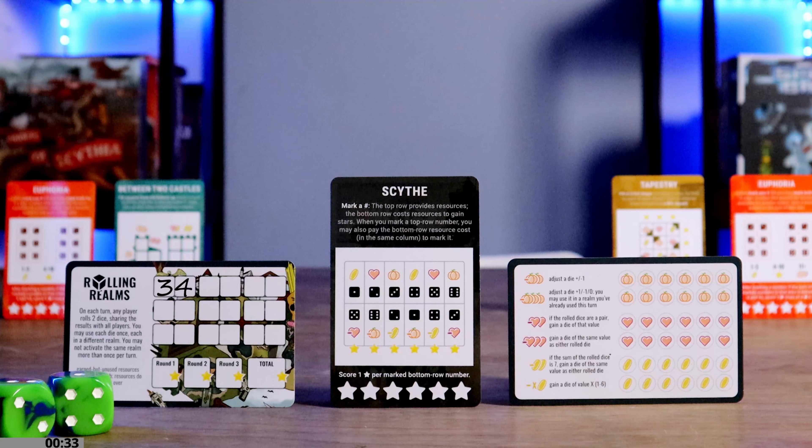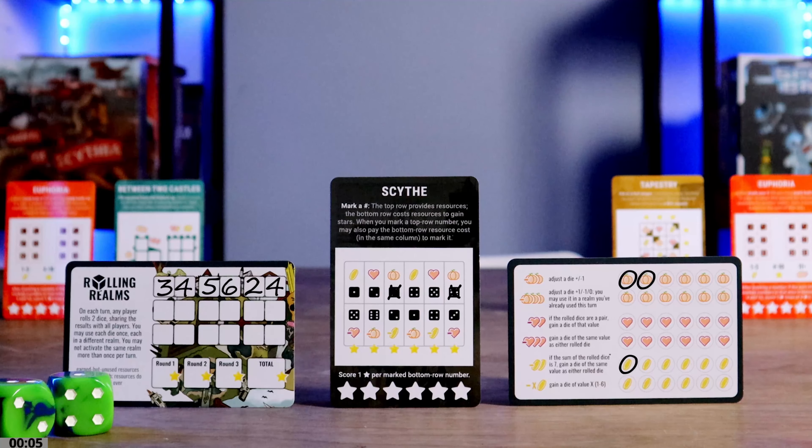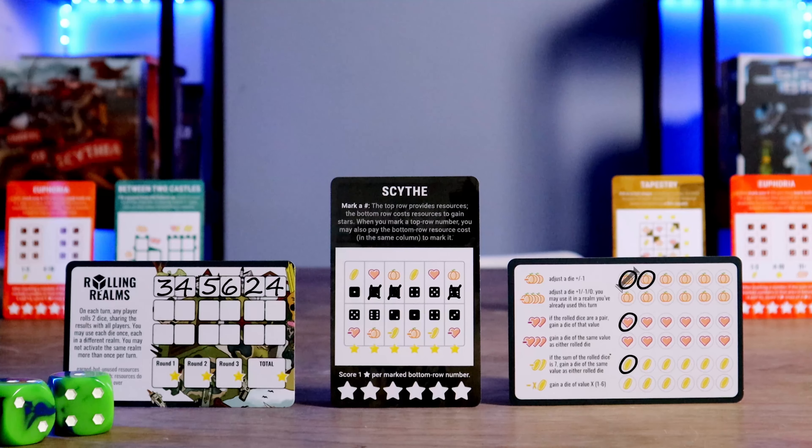To activate the Scythe realm, mark a number in the top or bottom row. Marking the top row gains the resource indicated, but marking the bottom row requires spending resources. Alternatively, you may mark the top row and gain its benefit, then pay the cost of the corresponding bottom row to mark that number too. For example, with a two, you can mark the top and gain the heart, mark the bottom and gain the star by paying a coin, or do both. You score stars equal to the number of marked dice on the bottom row.